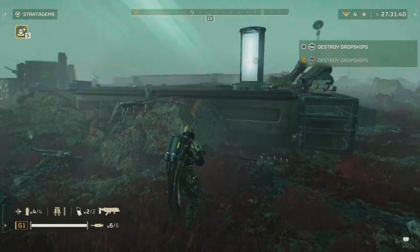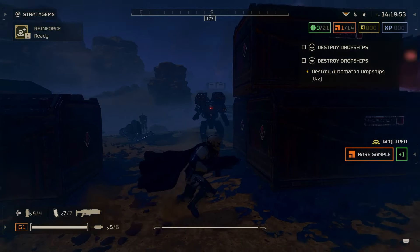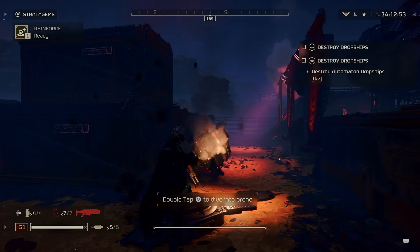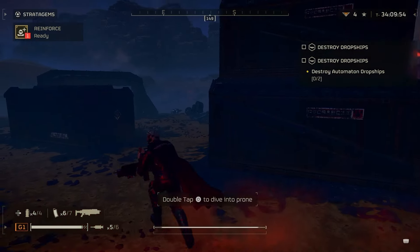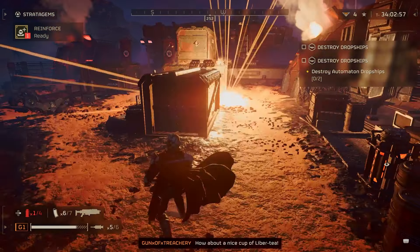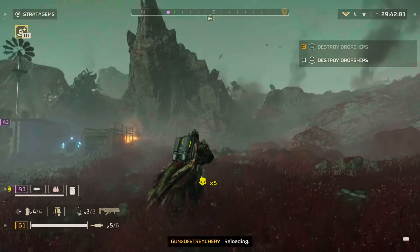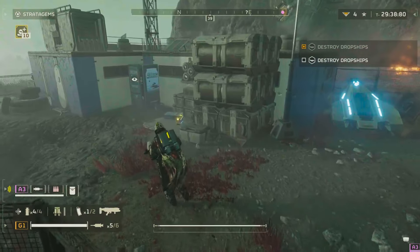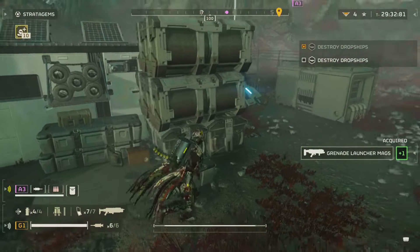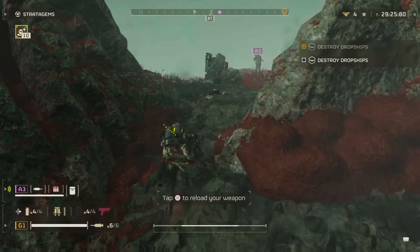Now we're on to the next automaton. With these guys you need armor-piercing rounds. With the two variants of the Devastators: the one you really want to watch out for is the one with missiles — you can actually detach the missiles off it by shooting them. Another thing is if you're at level ground with them, if you stay prone the missiles will fly right over you.